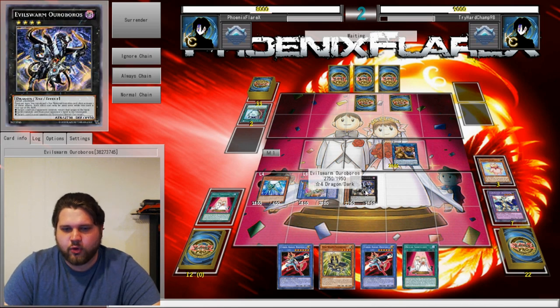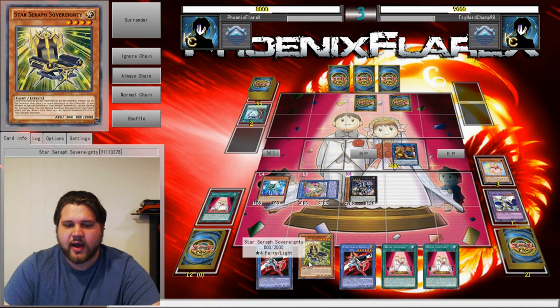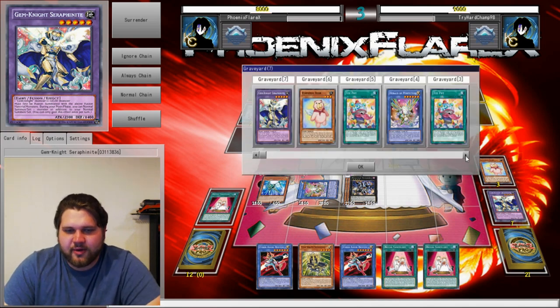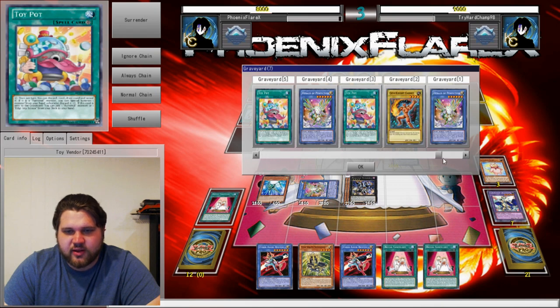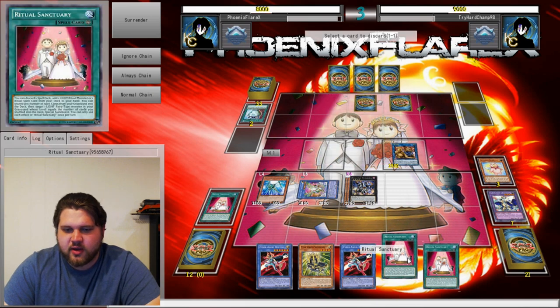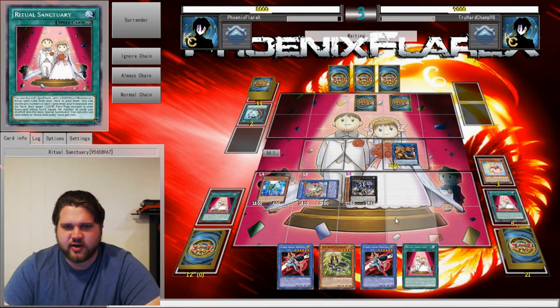I can very easily just do many things. Another Ritual Sanctuary. Wow, fantastic - it's not at all what I want to mess with. But I do have two Toy Vendors in Grave, meaning I can bring back Herald of Perfection if it leaves the field if I get to six again. There's a few things I can do here. I'm just gonna activate this and start discarding the Ritual Sanctuaries to see if he's gonna activate his Magician's Navigation.